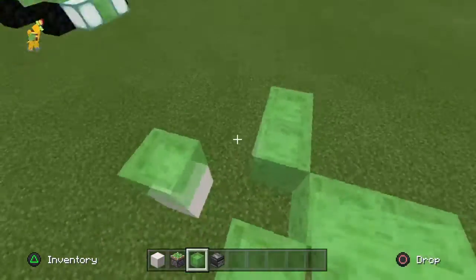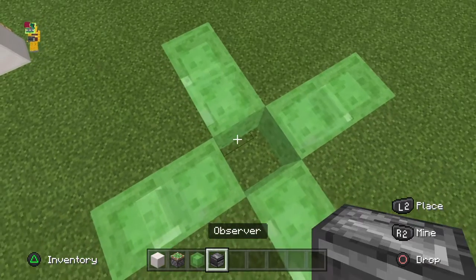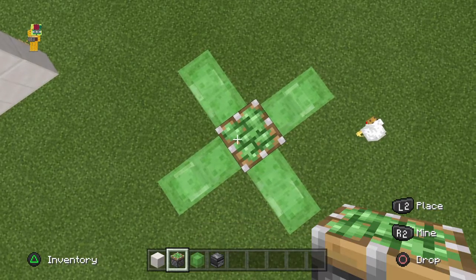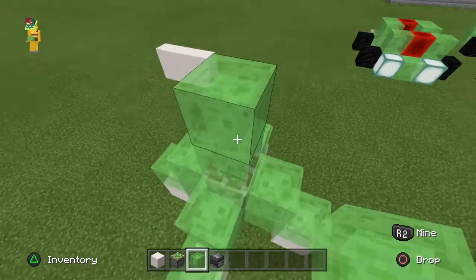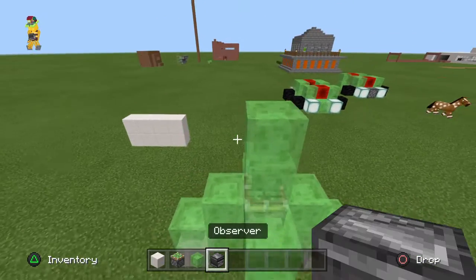In the middle, put down an observer with the red dot facing out, then place a sticky piston on top of the observer, slime blocks around that, and then slime blocks on top of the piston as well. It does look like a rocket at this point.